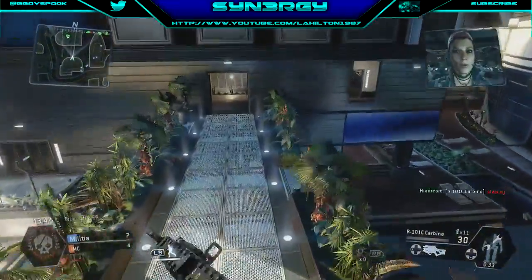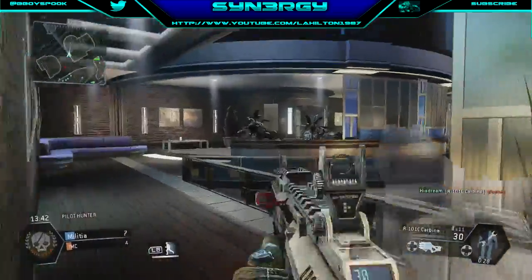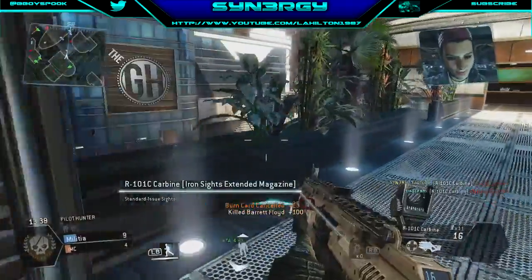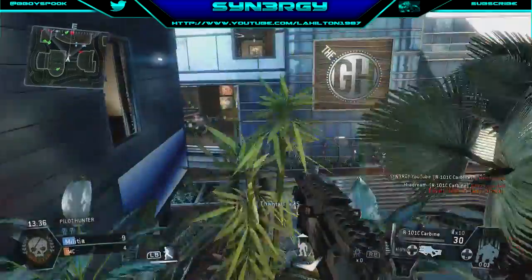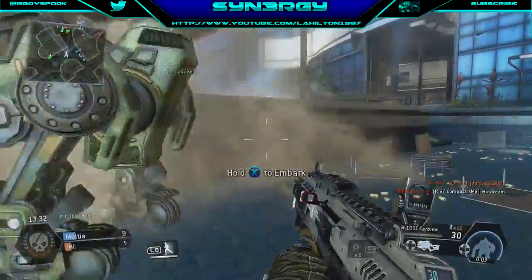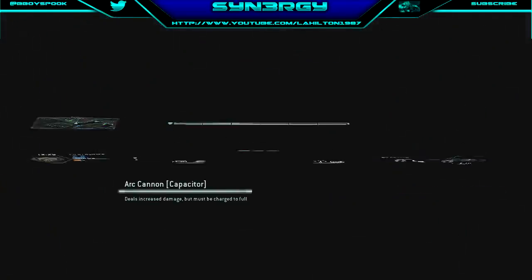One of the main things in Pilot Hunter is a lot of pilots will hide inside buildings and wait for their titans to actually come into play. As you can see here, that cloak pilot over there — and we take out Barrett. We've actually got our titan now. The class setup that I'm going to be using on the titan is the Arc Cannon.